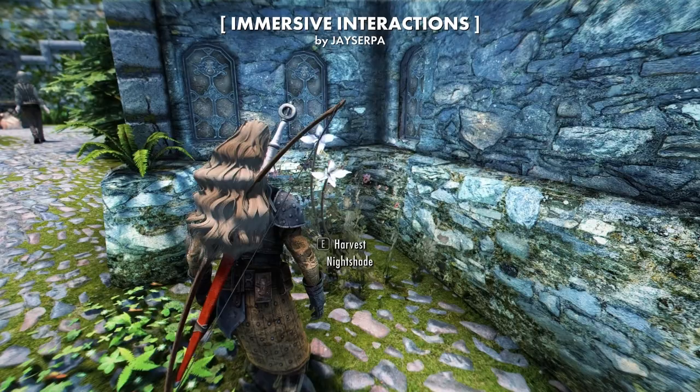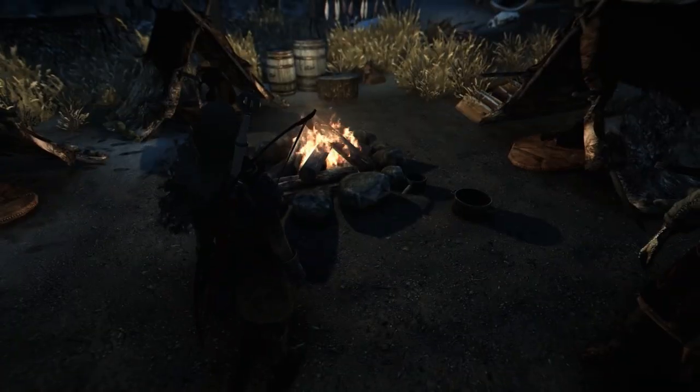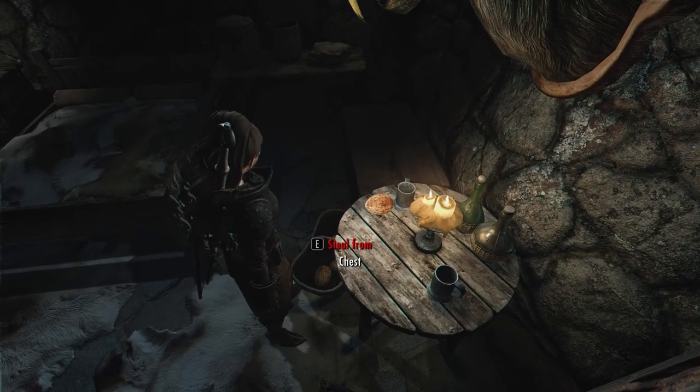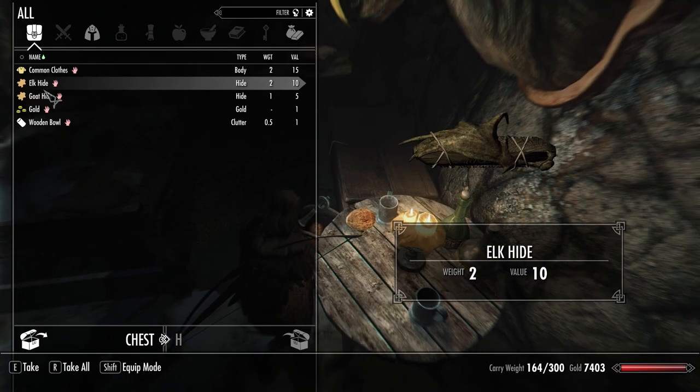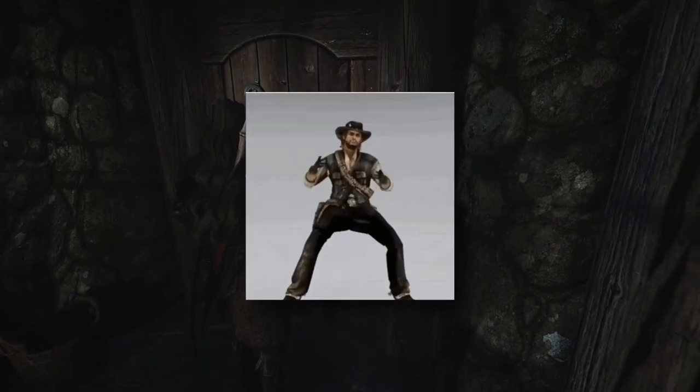Immersive Interactions is pretty freaking cool. This mod takes your immersion levels up to 9000. After you install this, you'll be able to perform context-aware animations organically when interacting with the world. Now when your hands are empty, you'll do these cool little animations when you do activities. Is this Skyrim or Red Dead Redemption?